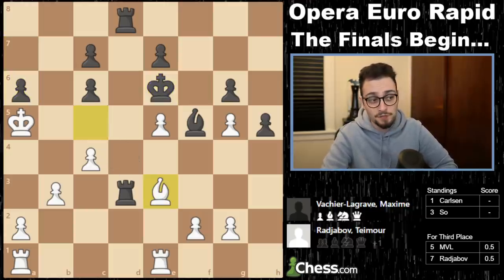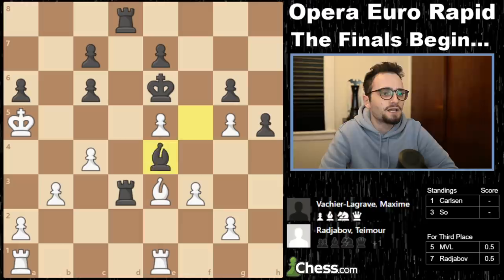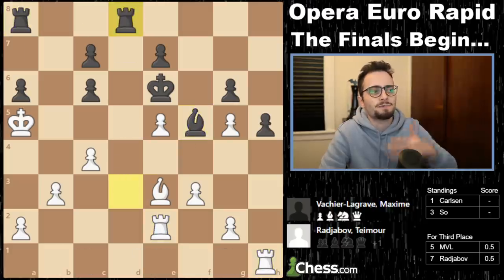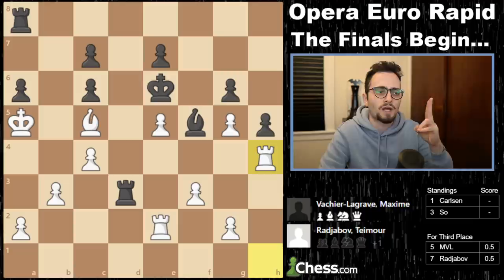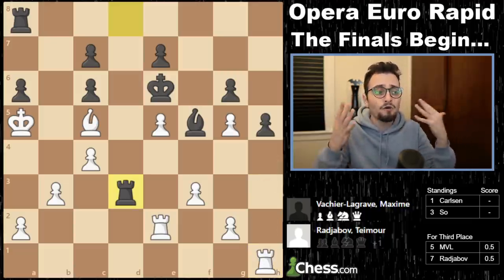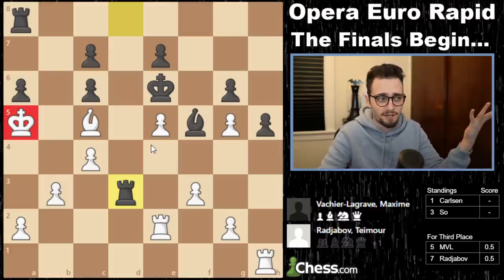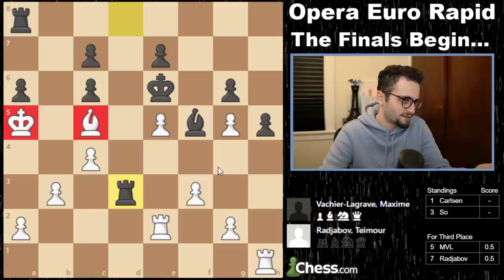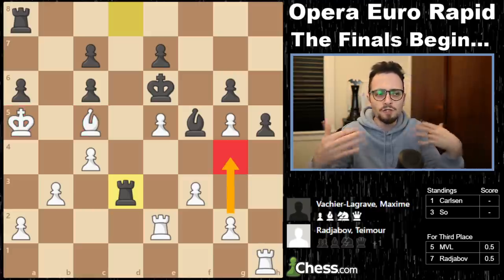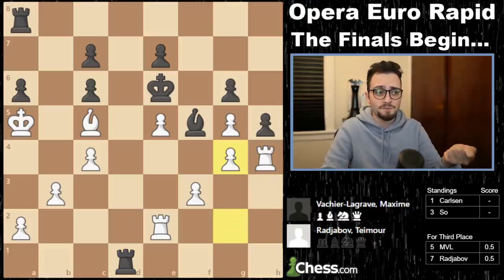Bishop c5, king e6, and bishop back to e3. MVL could have repeated, but probably Timur would have done something else. We got f3. Not too much occurs — a lot of shuffling. But suddenly Timur comes up with a cool idea: rook h4. He's basically asking himself, how can I make progress in this position? I put my king in front of everybody here, so I can't go there. My bishop is nice, but that's it. What about g4? He looks for a pawn break, and he's able to accomplish that by playing rook to h4.